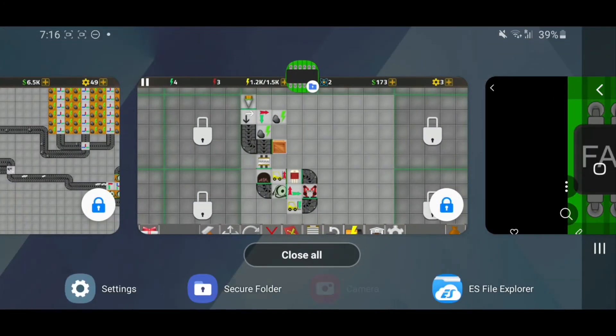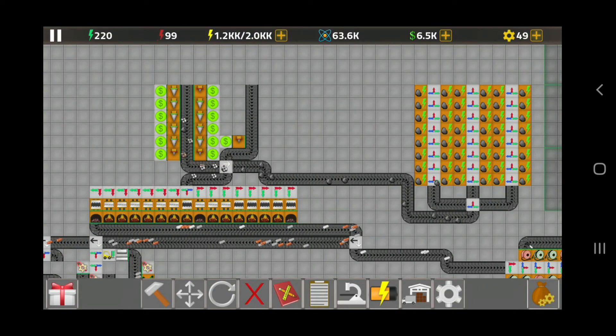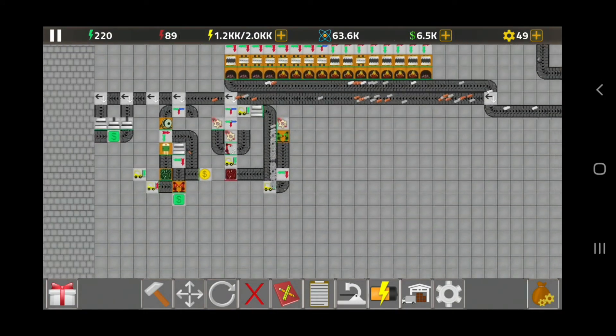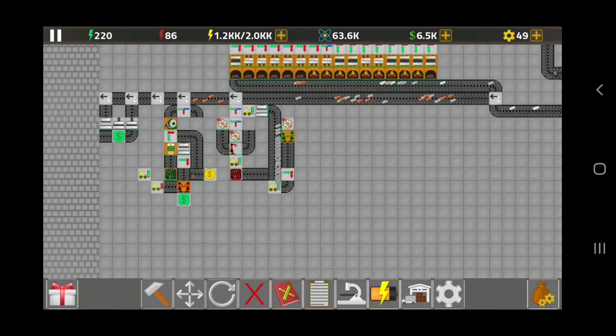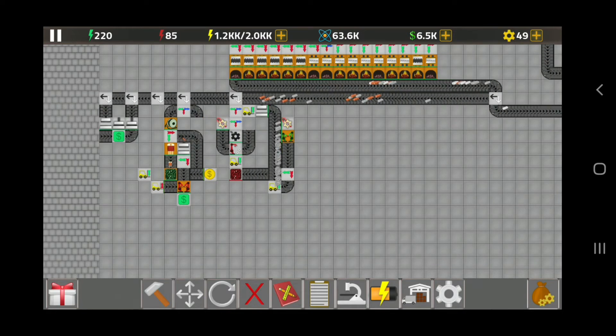Now I'm going to show you what my usual factory looks like. I have a bunch of drills, a bunch of crushers and furnaces, and a bunch of production lines. But to get here I spent about half a million to three quarters of a million in-game bucks, and it took me a long time.